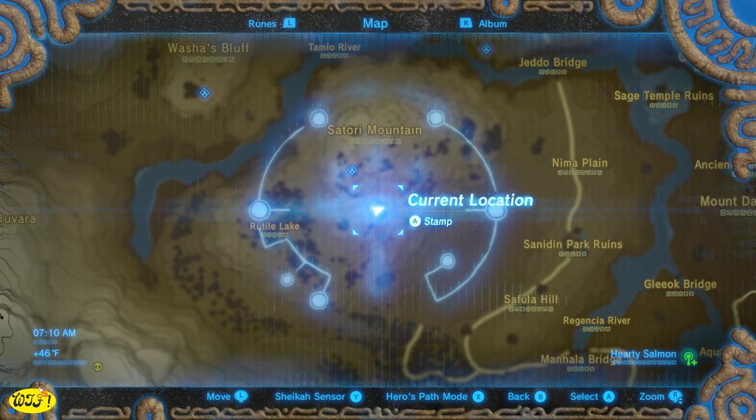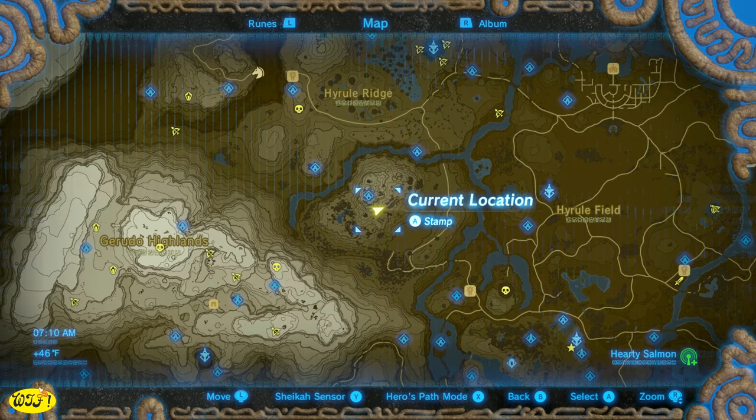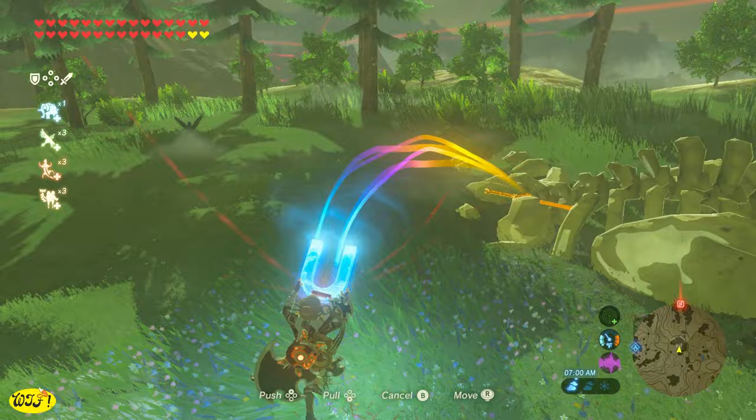Another good weapon we can find pretty early on in the game is right here on Satori Mountain. If you look right underneath this Stalnox, you should be able to use your magnesis and pull it out, and you will find a Golden Claymore.